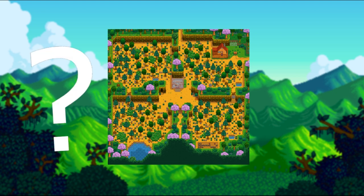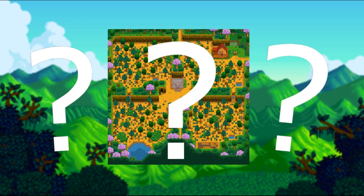How is the Four Corners farm different from the other farm layouts? What are its perks and drawbacks? And most importantly, is it the best map layout in Stardew Valley?